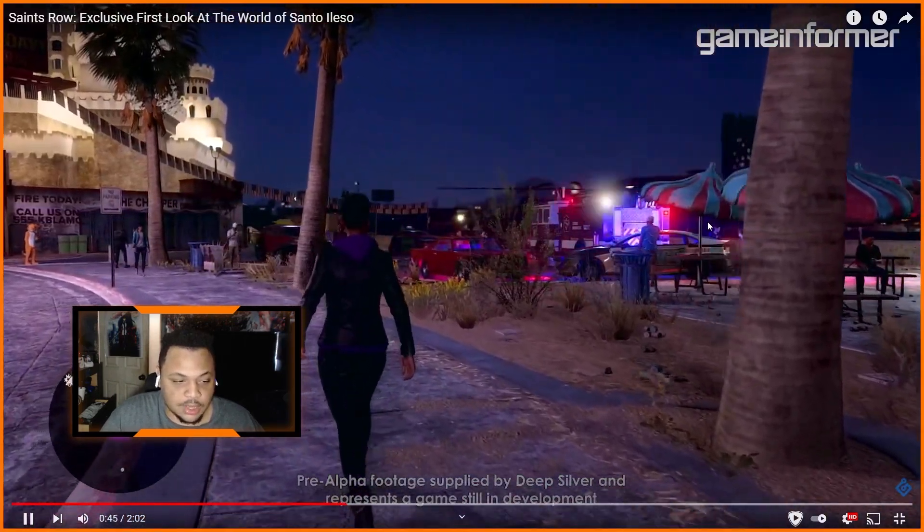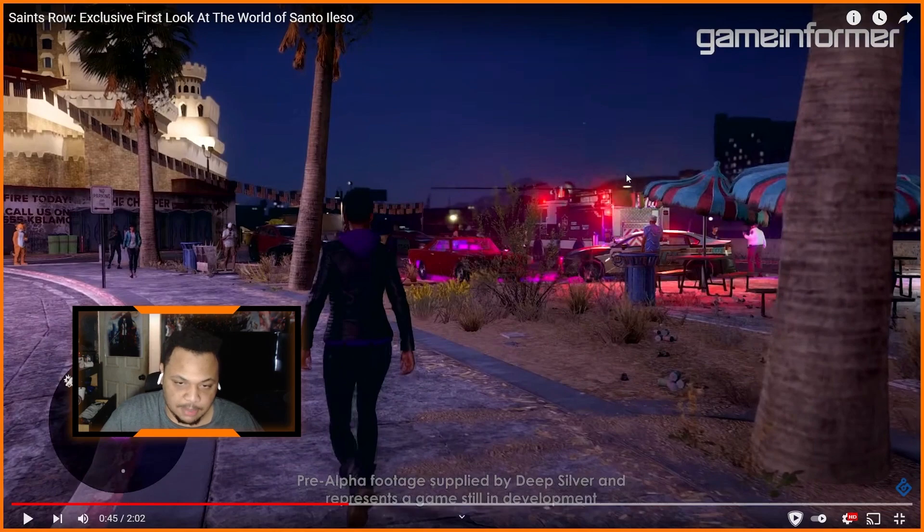This is a positive — it shows that the NPCs are more alive now. There's a fire truck, police, and everything from an accident. I hope the NPCs are going to be more alive similar to Saints Row 2, because in Saints Row 3 and 4 some were scripted. You do see a car accident in Saints Row the Third but it felt flat. This looks impressive.